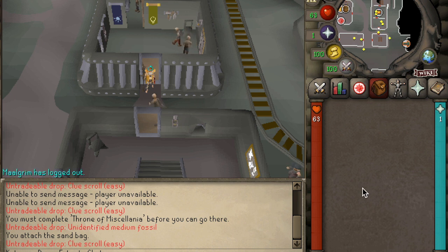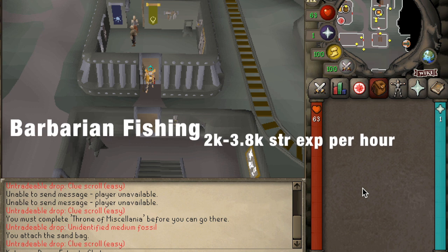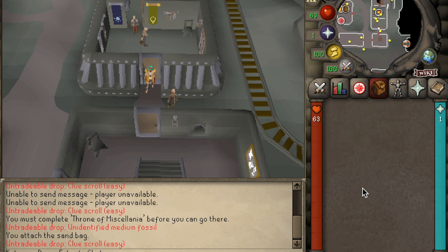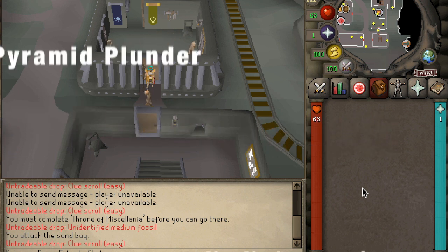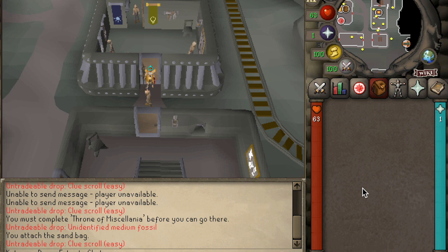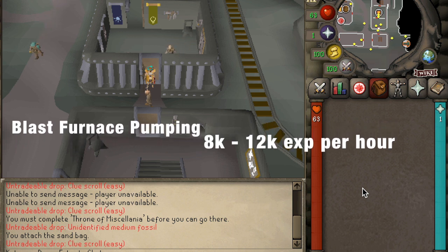Moving on to the alternative strength training methods for Obby Mauler accounts — there are ways that you could train strength without training HP at the same time. These methods have been recently discovered. A few such as Barbarian Fishing, which can get Strength XP and Agility XP in tandem with your generic Fishing XP. You can also do Pyramid Plunder — by opening the sarcophagus in a Pyramid Plunder game you get a little bit of Strength XP. But the best and most relevant strength training method right now is pumping at the Blast Furnace, or you could do Pest Control — I'm going to show both of these methods here on screen right now.